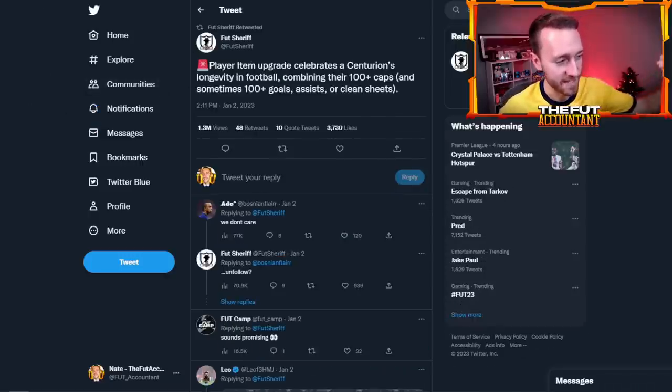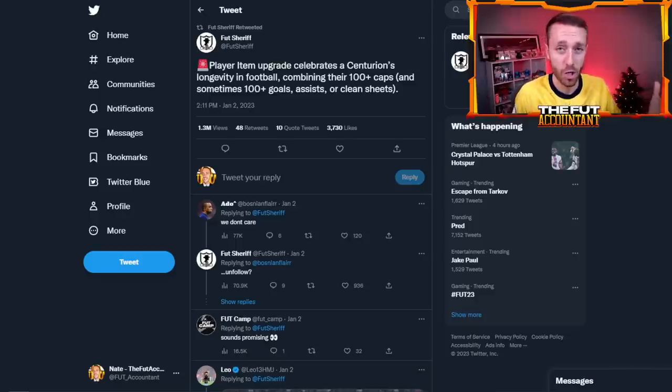The other information we have is that 'Centurion' — like the word, 100 plus, like century — all of these promo cards are going to be based around something that's 100 plus: 100 plus caps, goals, assists, clean sheets, maybe points — like some people think about Manchester City and their 100 plus point season winning the Premier League. Could a player from Manchester City be in this promo for that? That sort of stuff is what's going to be a part of this promo.